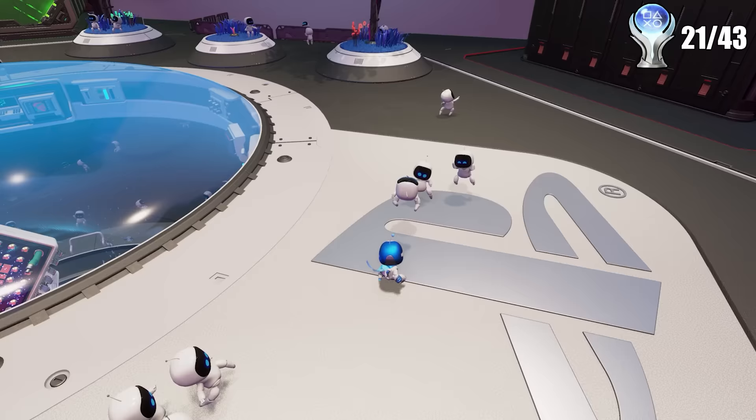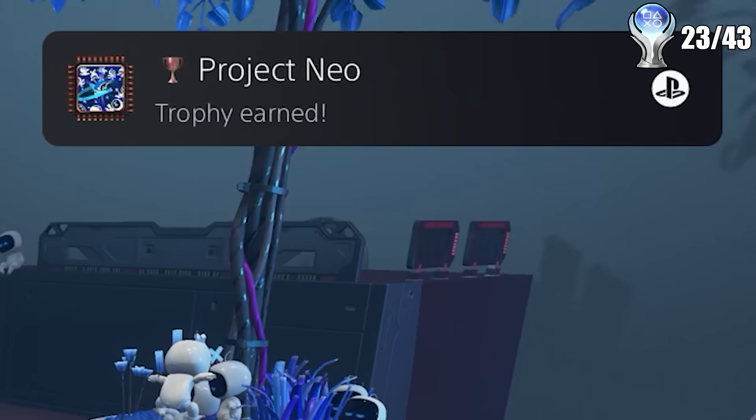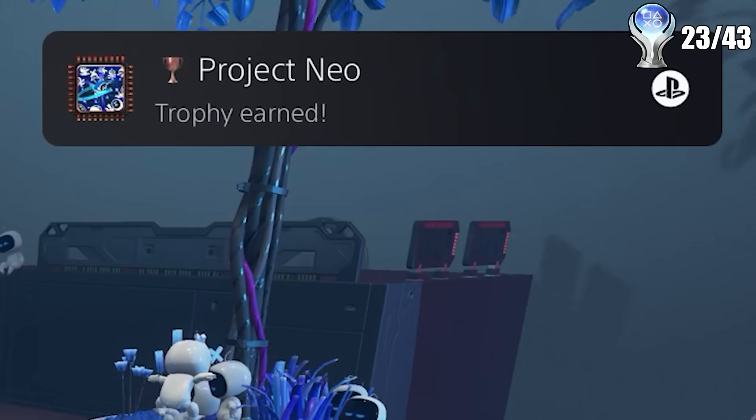I then did these two trophies which can be obtained right after each other. The first just has you run around the CPU main lobby and punch 20 bots to get them to run after you, and once you get 20 you get a trophy. And after that, you can do a spinning attack on them all and hit 10 in the air for another trophy. We have been running through these trophies nearly as fast as my ex-girlfriend is running through other guys to try and find a replacement for me, but sadly it can't be done.